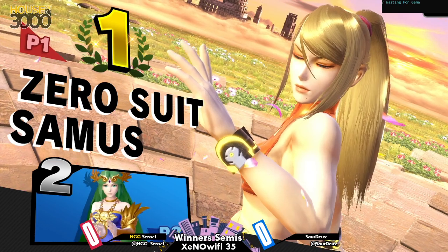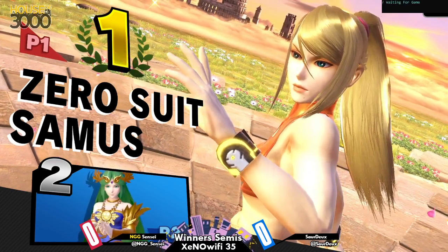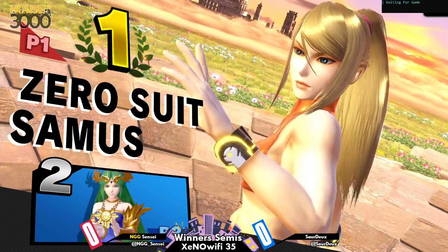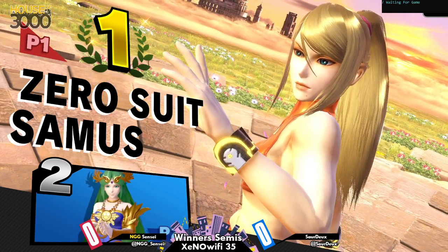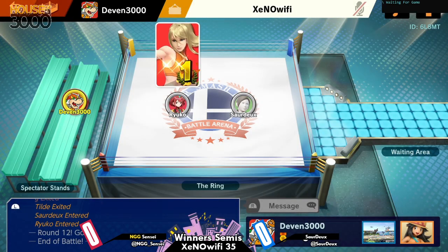Coming from Smash 4, I heard that ZSS's Boost Kick up smash wasn't what it once was, but people are still dying at like 115, 120 or earlier. ZSSs wouldn't even go for the final hit — they'd go for multi-hits, and the rage would cause their opponent to fall out and die at crazy low percents like 50 or 60.